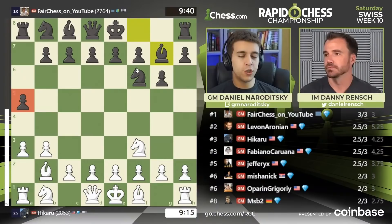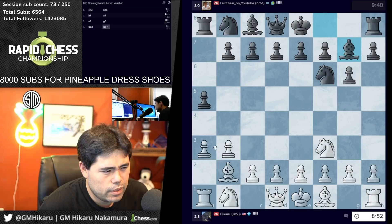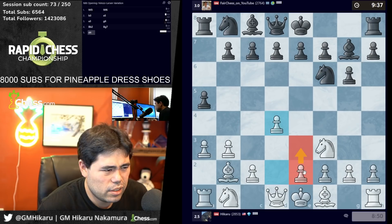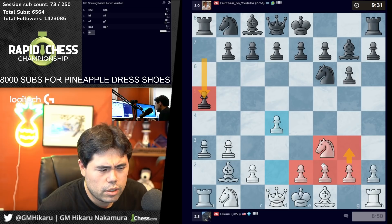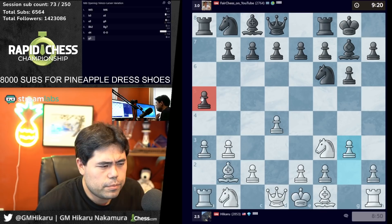This is already transposing to more conventional waters as Dmitri adopts a King's Indian setup. The question will be whether he puts his pawn on d6 or d5, but there's a gazillion possible setups here. I don't really want to be standard, but I'm just going to play chess. Because he's played a5, I'm actually going to go g3 next move — this pawn doesn't belong on a5 here.